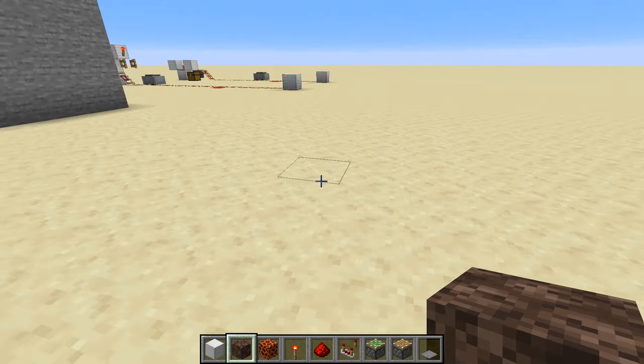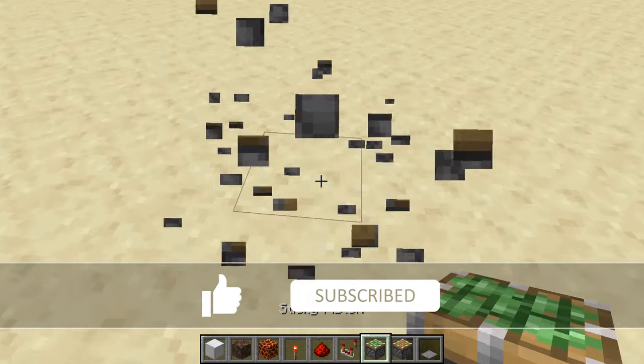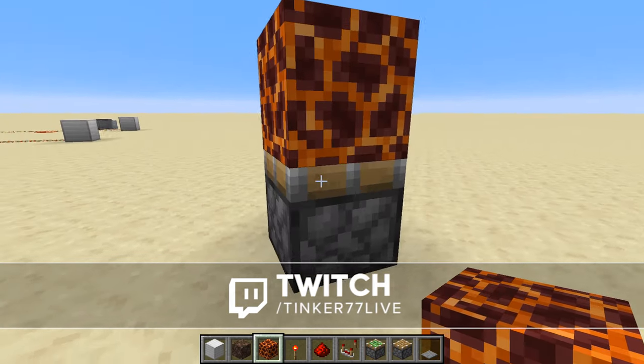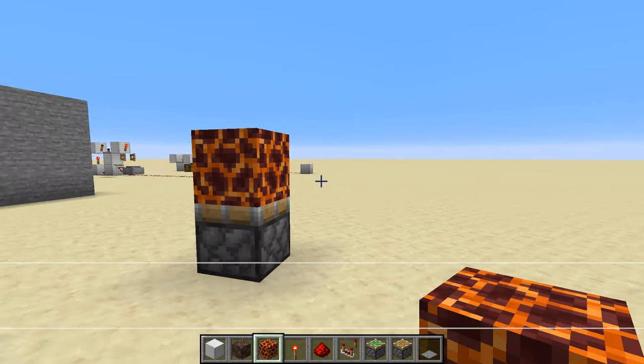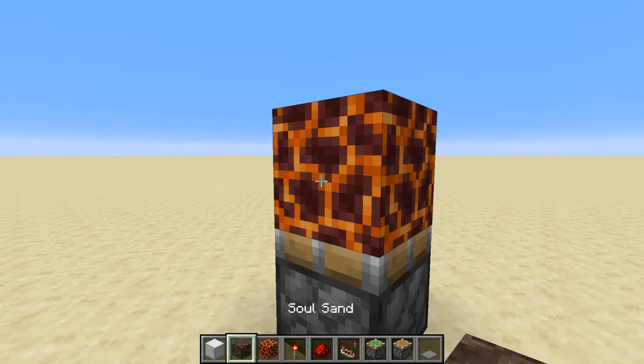We're going to build this pretty quick — it's a very neat circuit. First, we're going to put a sticky piston down facing upward, and put the block you want to swap with on top. You could use crafting tables or some sort of floor block to hide what you're using, but basically you're going to use two different blocks.